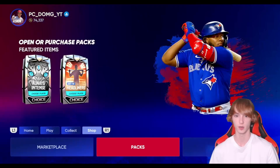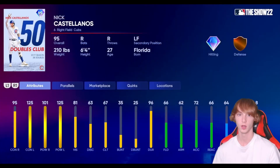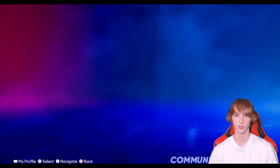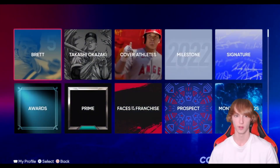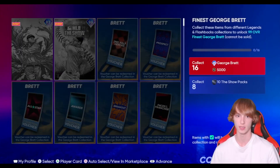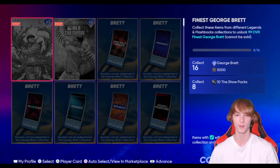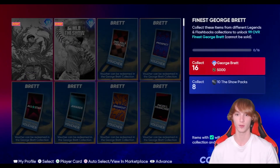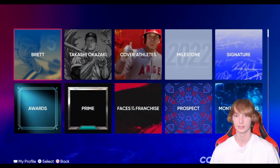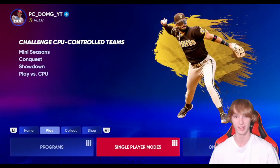We have the Always Intense packs with Brian Wilson out of that one, and Castellanos and all those guys. Let's take a look at the Collections — Collections Flashbacks — and we'll take a look at George Brett: 99 overall, diamond hitting, diamond defense. You have to go ahead and get different collectibles, and you also have to get the Joe Mauer and the Babe Ruth. Holy balls — that card is going to definitely be insane. Good luck getting that George Brett card, I will say that.